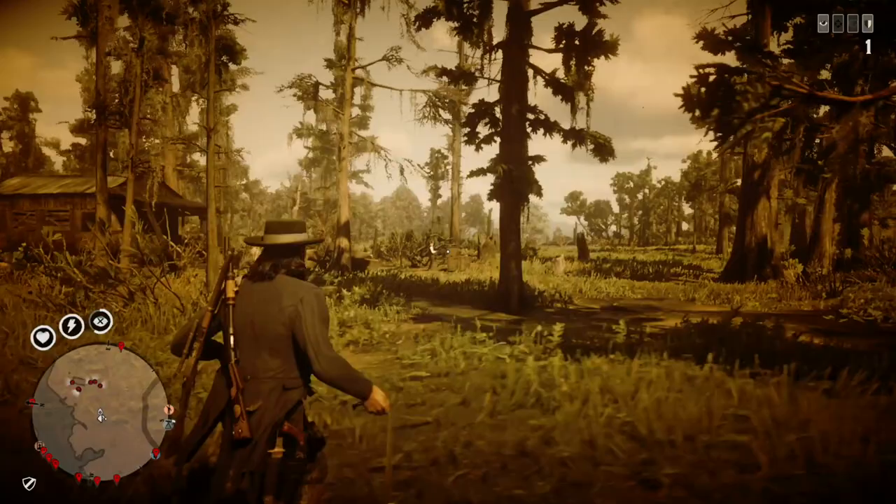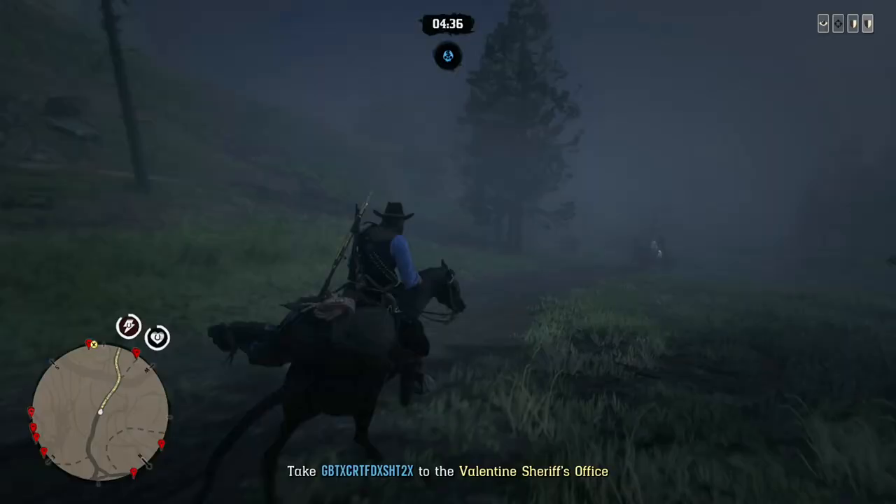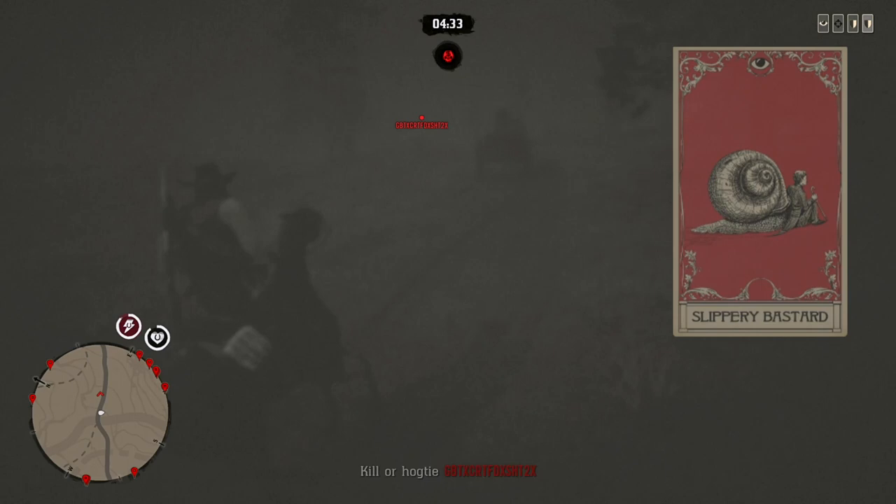And number five: combine the bolas with the card Peekaboo Black in order to mark your target and throw the bolas with perfect accuracy from as far as they can possibly be thrown. Or on the other hand, use the bolas in combination with the card Slippery Bastard in order to get close enough so you can use the auto-aim and throw the bolas.